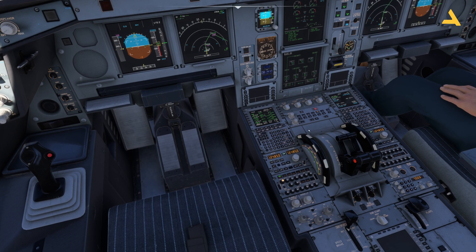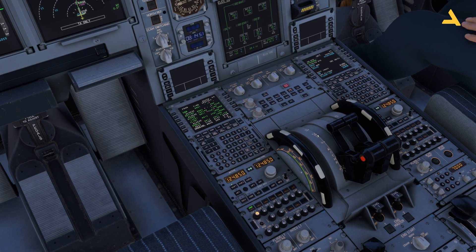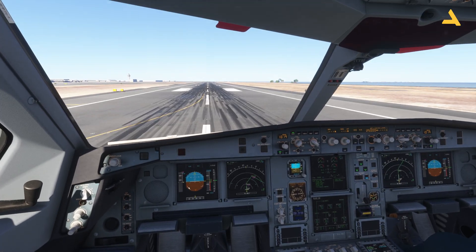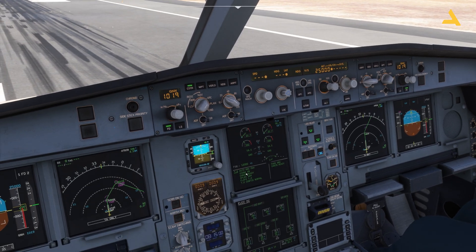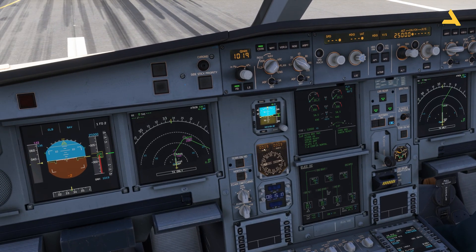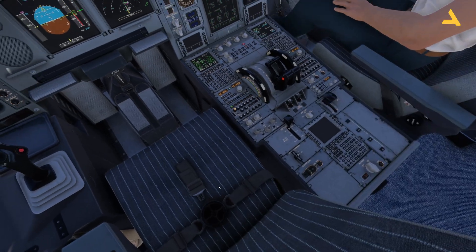I'll move the thrust levers to FLEX/TOGA for takeoff. Everything is looking good on the upper ECAM: auto brake is set to max, signs are on, spoilers are armed, flaps are set to takeoff, and takeoff configuration is normal. Let's release the parking brakes.